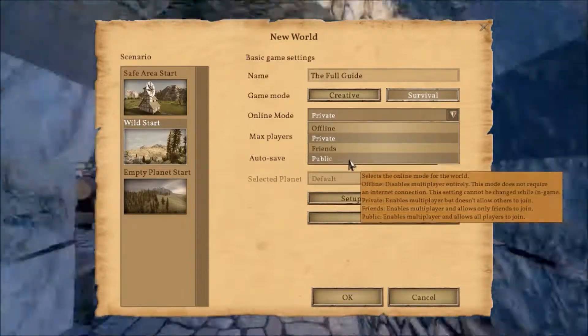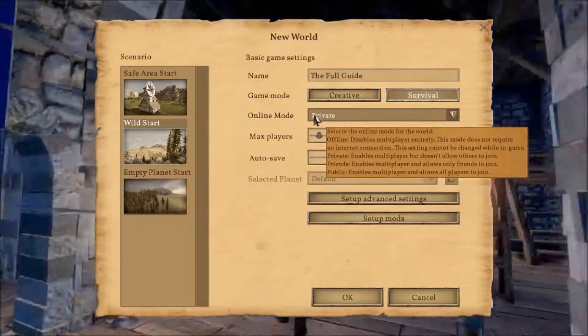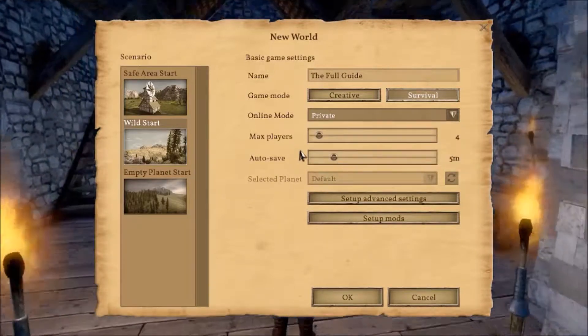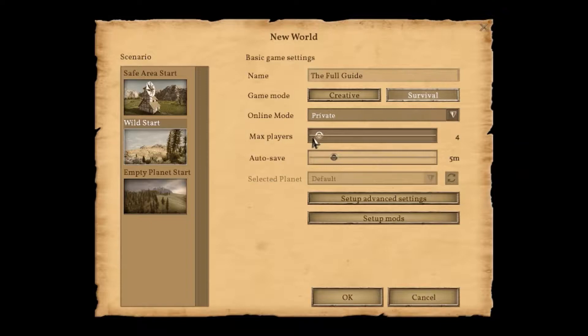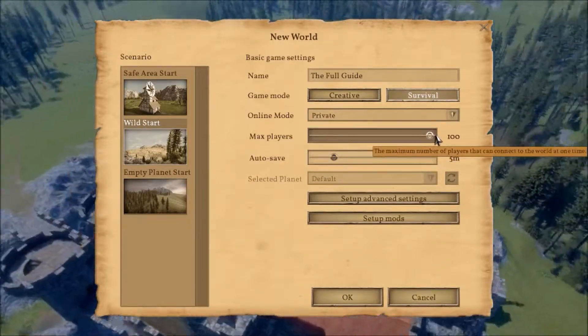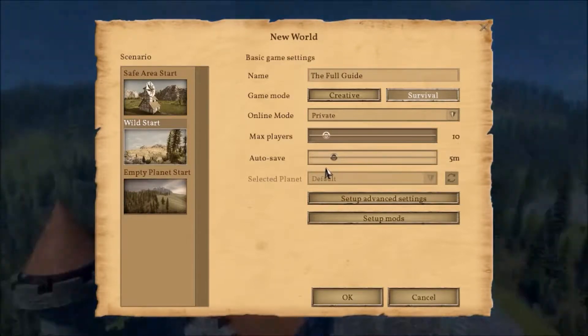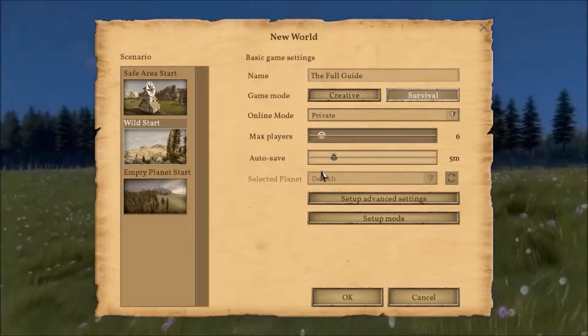You can also choose to play with Friends or with Public — with Friends you just need to invite your friends and they'll join, and with Public everyone can join. Then we have the Max Player Count, which goes all the way up to 100 if your PC and internet can handle it, or else you just adjust it to however many friends you want.